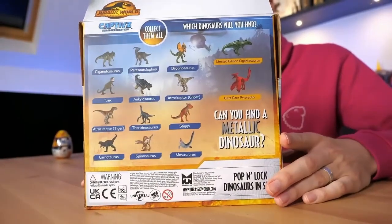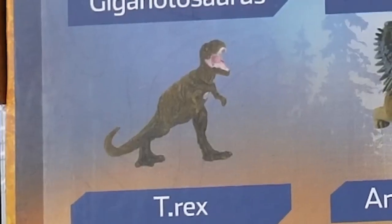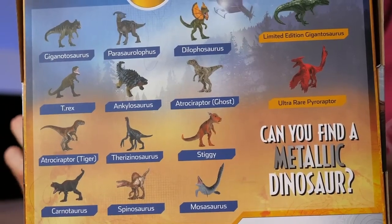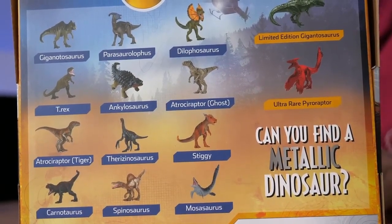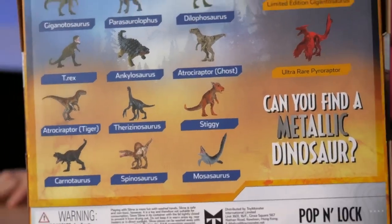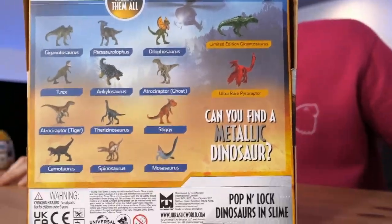If you look at the back of the box, you've got a little Pyroraptor on the side. We've got Giga, Parasaurolophus, Dilophosaur, T-Rex — unfortunately the same sculpt as last time. BOO! Also: Ankylosaurus, Atrocoraptor, Ghost, Atrocoraptor Tiger, Therizinosaurus, Stygimoloch, Carnotaurus, Spinosaurus, and Mosasaurus. You can also get rare ones: a limited edition Giganotosaurus and an ultra rare Pyroraptor. I think the rare ones are cheaper to produce — it's only one paint application, just spray the model and done. So really you think it's rare, but it's actually cheaper for them. It's a win-win, because you get the one that's supposed to be rare and you're like, I got a rare one!